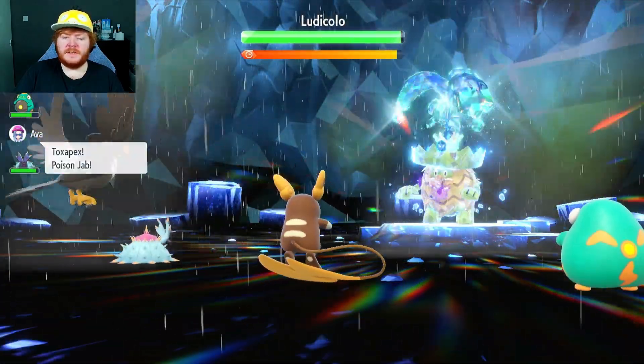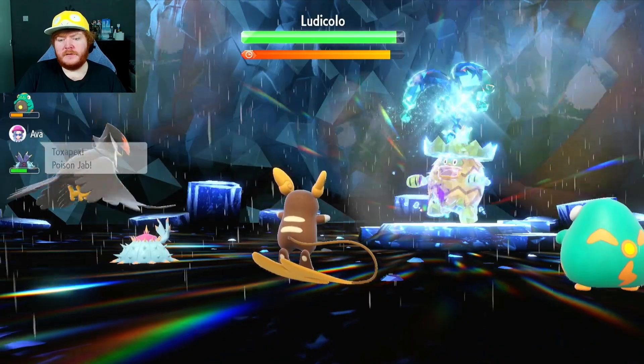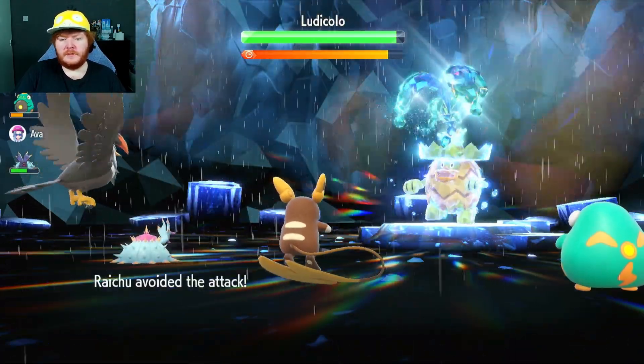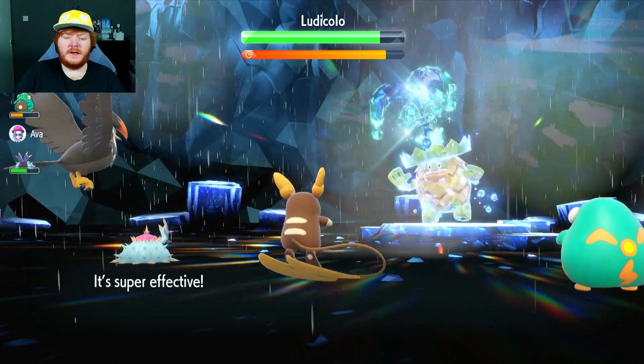We're going to use Nasty Plot next to increase our Special Attack. He uses Hydro Pump, he hits again. We're going to use one more Nasty Plot so we're on plus four Special Attack before the actual attack. He uses Hydro Pump but he misses this time — it's a low accuracy move so that's expected.